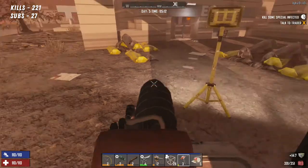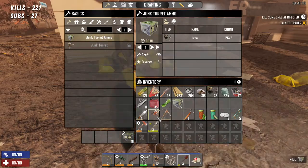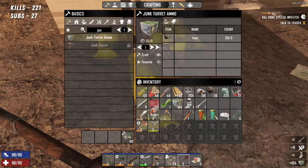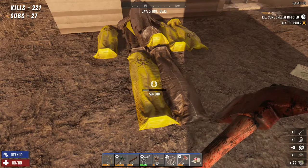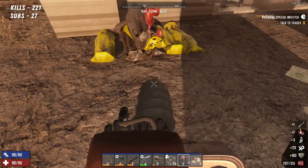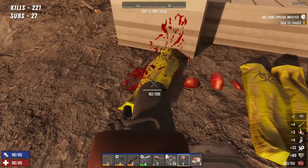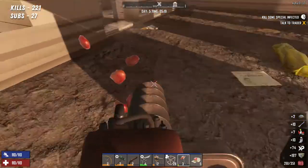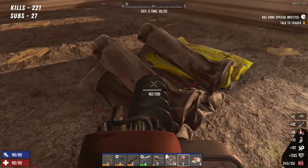So here are some body bags. Let me try the shovel — okay, get one from that. Try the axe — get one. Let's try the auger. Oh, you get way more from the auger! You seem to be getting more from the auger than anything else, so I'm going to use the auger to collect these bags.